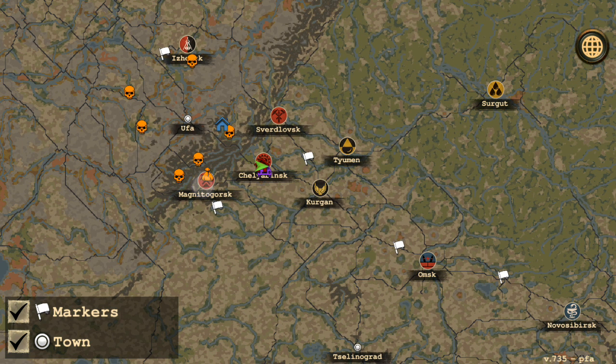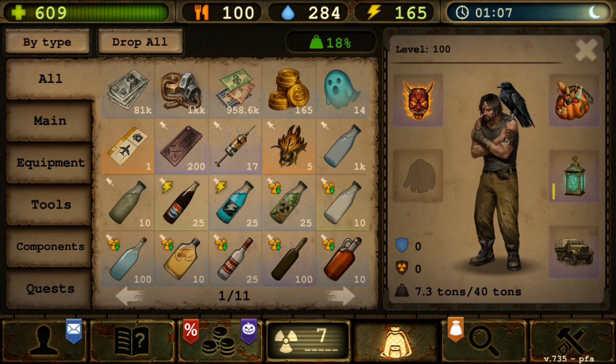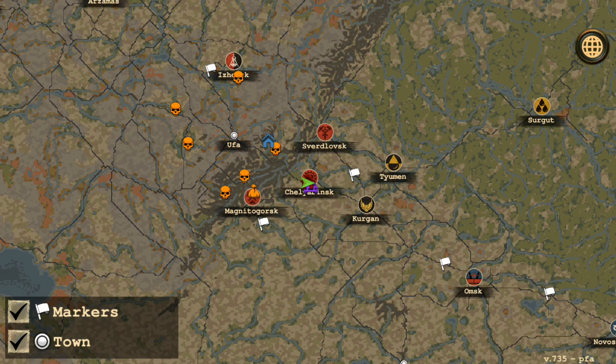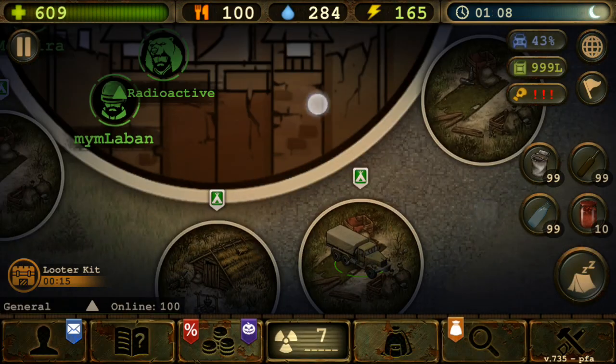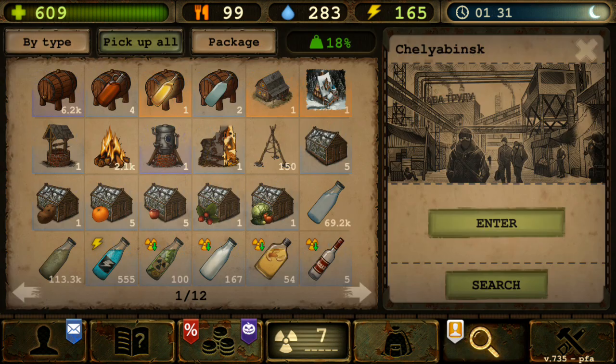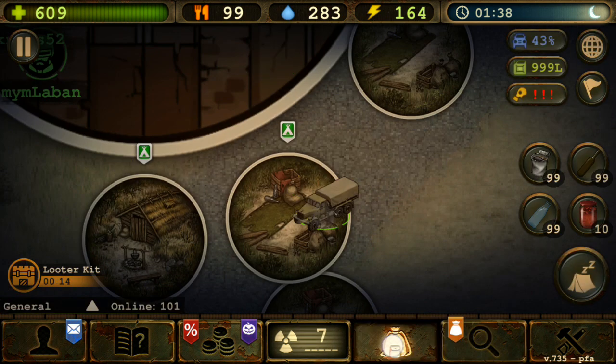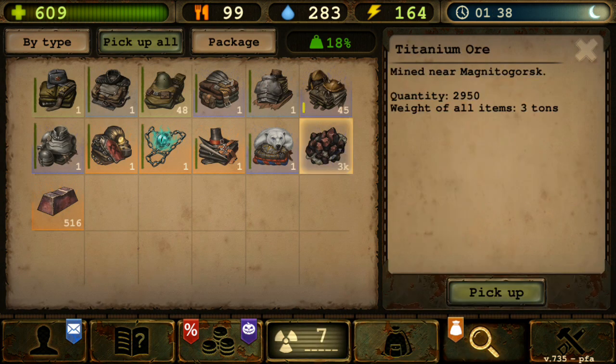In Magneto, you need to buy the mining permit — this one over here. You can buy it once you have enough reputation. After that, go to the mine that is to the north of Magneto, slightly over here. You'll mine titanium ore. From one mining permit you get about 24 titanium ore on average.